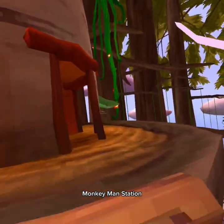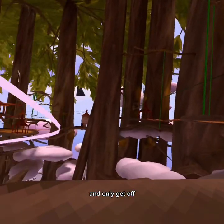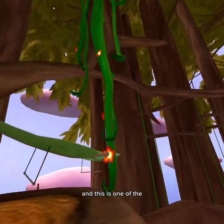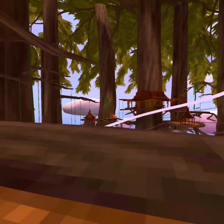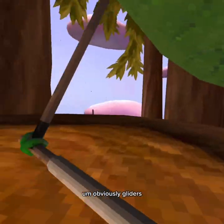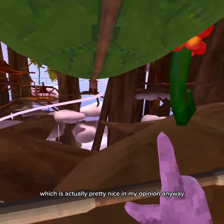Monkey Man Station is the only station where you actually only get on and only get off — it doesn't loop around like most stations. This is also the only station with a parking lot with gliders. Another thing: gliders, you don't actually have your own designated one. Everybody shares them, which is actually pretty nice in my opinion.